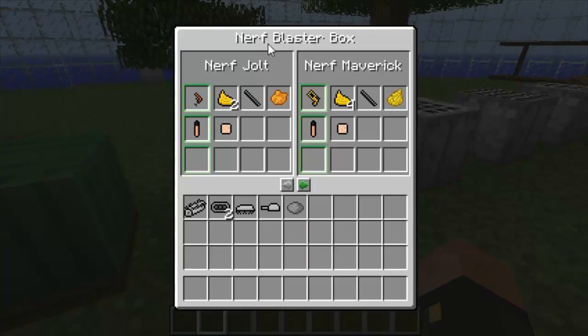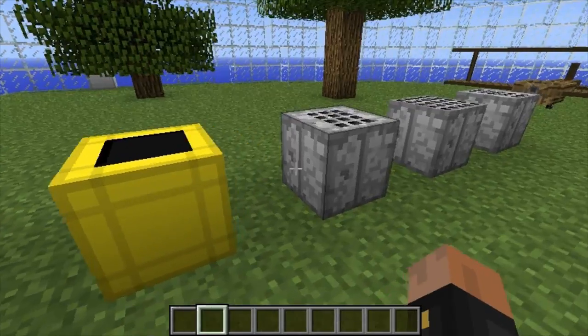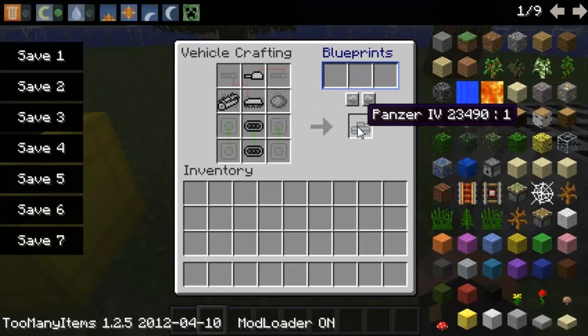Over here we have the Nerf blaster box, which shows you how to craft a blaster to shoot things. Over here we have the vehicle crafting. Let's go ahead and make a vehicle real quick — put the top right there, the body right here, the color goes in the paint section, the two wheels, and a V8 engine. And there we go — now we have a Panzer.